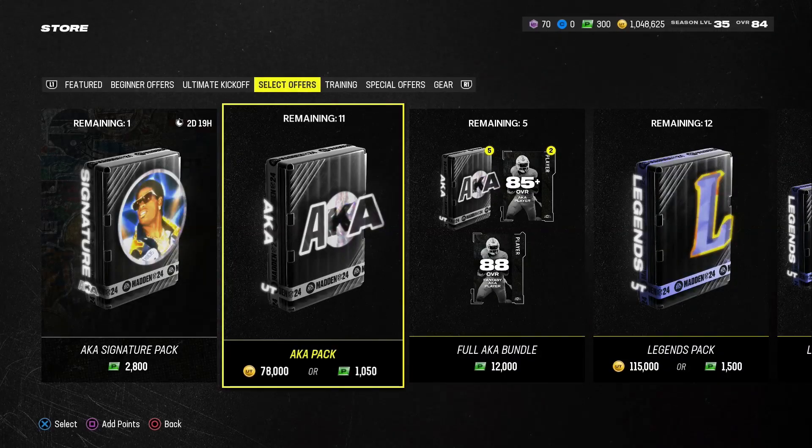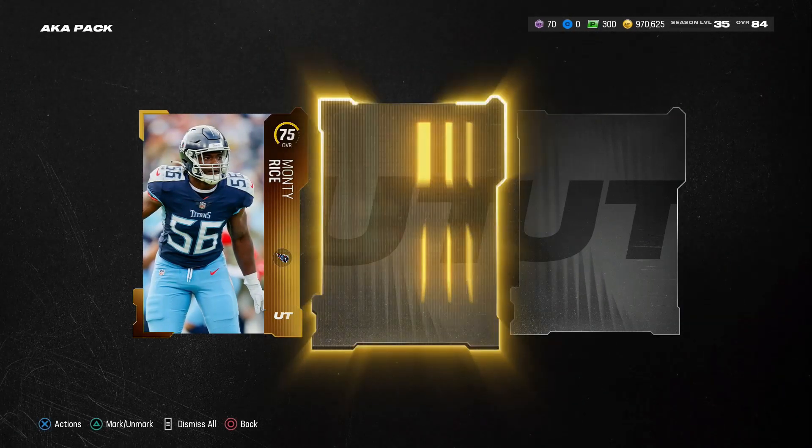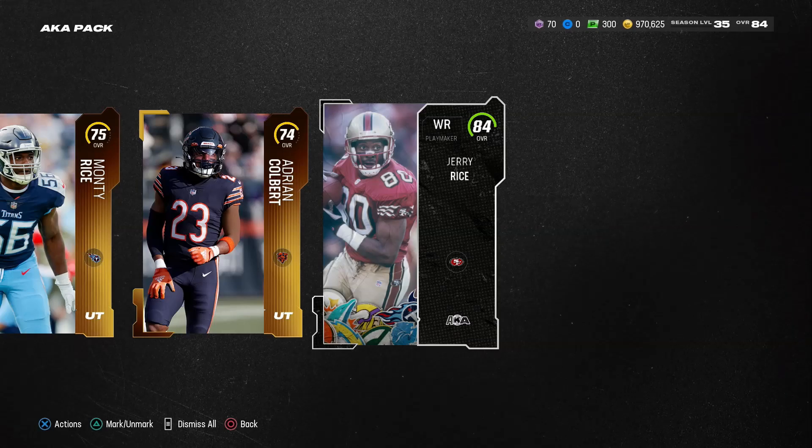I just feel like why can't they drop two of these? At 78K, 81s are really only like 10K. So if you drop two, the pack is really only 40K at the minimum, or at least lower the pack price. But EA ain't trying to lower nothing. Let's get the big animation — 84 Jerry Rice. That's decent. We need some 85s coming up out of here though.